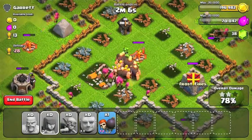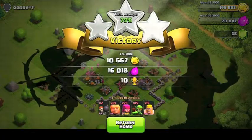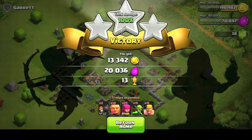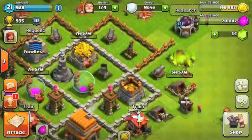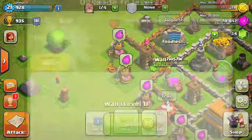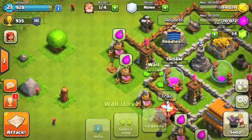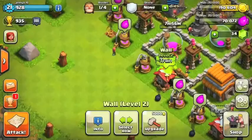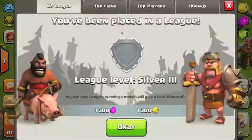So again guys, a really easy raid. When you're down in leagues, make sure that when you have open buildings in the corner, take them out, because they're worth a lot of percent down in the low town halls and low leagues — there's not as many buildings. Just always keep that in mind, and I think that will really help you guys out getting 50%, and maybe even two stars. As you can see in a couple seconds, we did get a new league — Silver 3 — and that kind of makes no sense, but whatever.